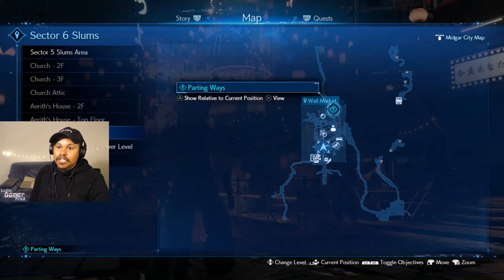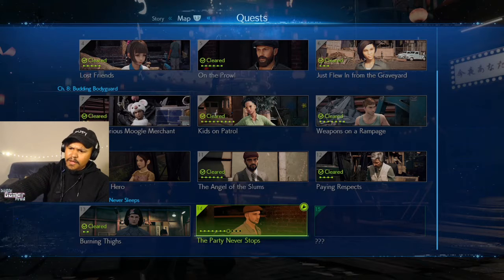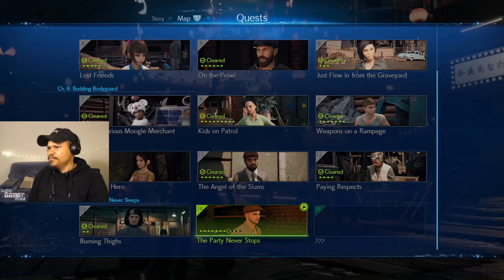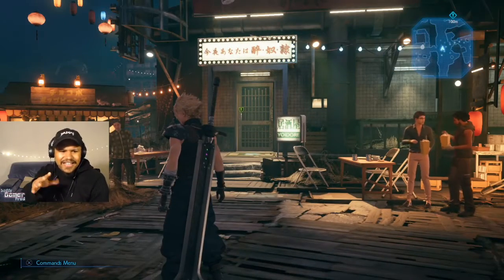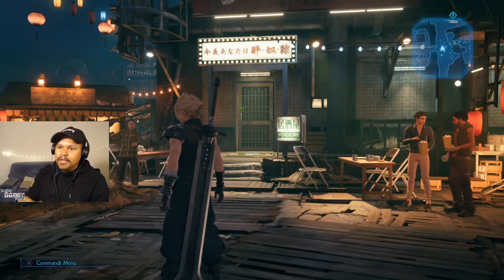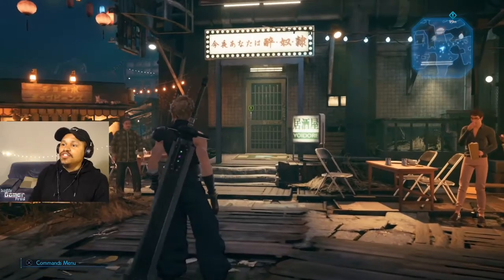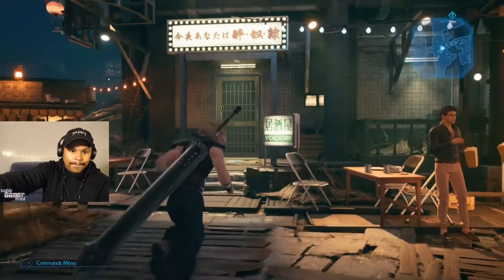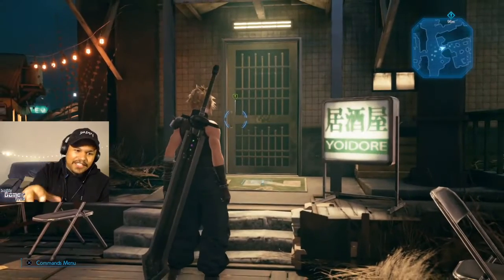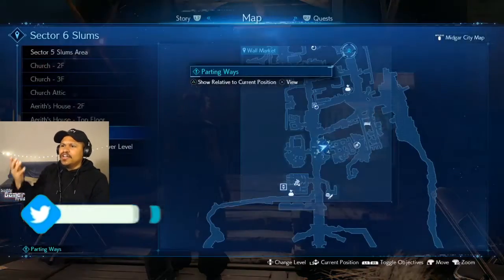This is for the quest 'The Party Never Stops' — as you can see I have four more to do. This is kind of off the beginning of the game; we did two reactor missions. As you can see, the green marker is here in front of the door because the guy you have to give the medicine to is in the bathroom. However, there's no indication of that on the map for whatever reason.